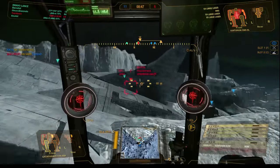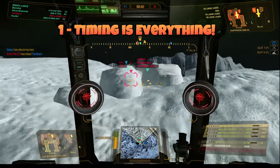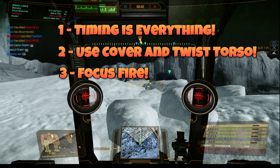If I had to break brawling down to three rules, they would be: First, timing is everything — don't push the enemy alone. Second, use cover and twist your torso. And third, focus fire. If they are dead and you are not, you win the game.